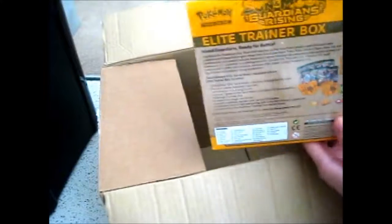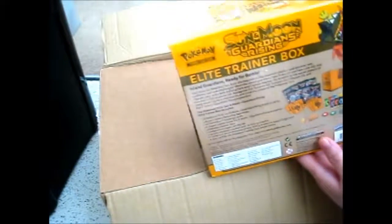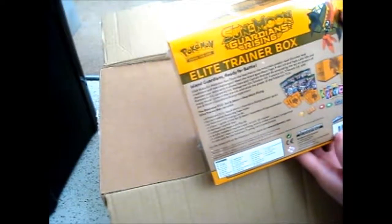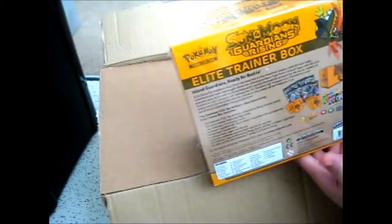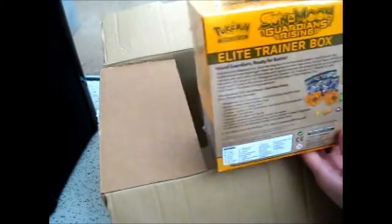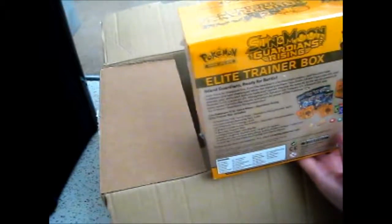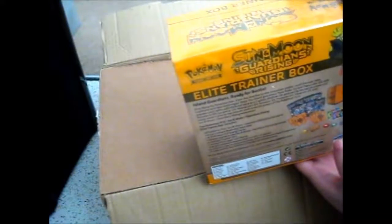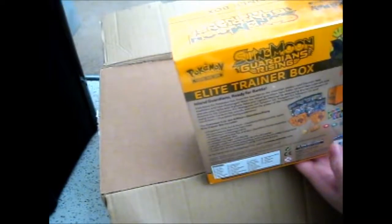I wasn't really initially going to get the Guardians Rising box because orange is not my favorite color, but I thought might as well. It comes with eight boosters, and I use those sleeves — they've got that shiny backing for sleeving my Ultra Rares and my binders, which I color-coded. It also comes with the player guide with the decklist and stuff.